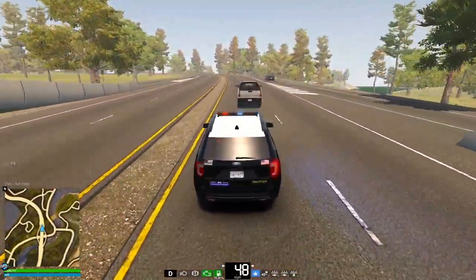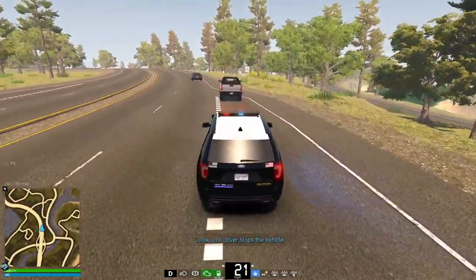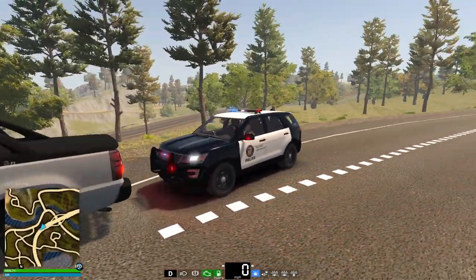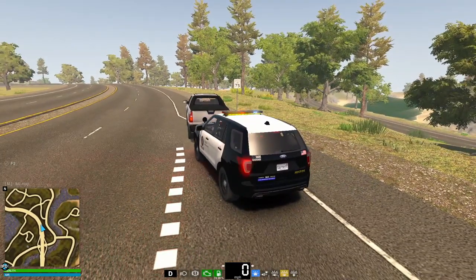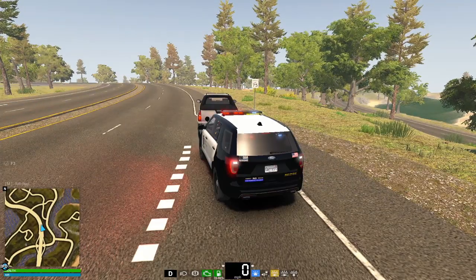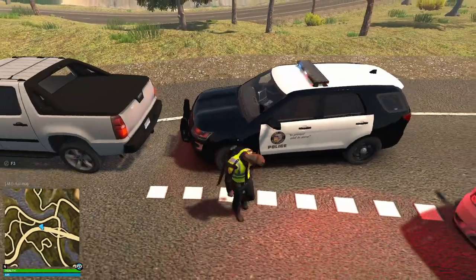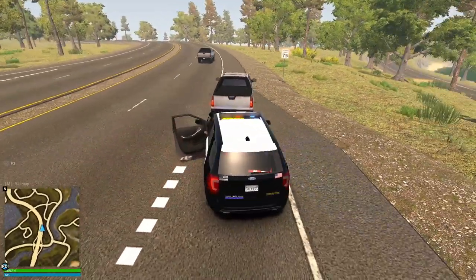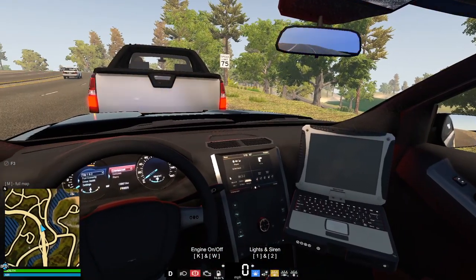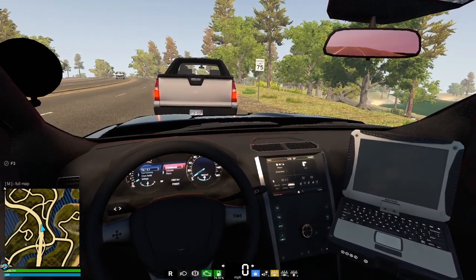I'm actually going to leave the lights off for now just to not startle them until we're close enough to do a pit maneuver if needed. Here we go — they are pulling over. I'm going to have it so people know to go around to the left of us. Turn off the vehicle actually. I almost got hit. I want to run their license plate real quick. Let's just back up a little bit so I can see it.